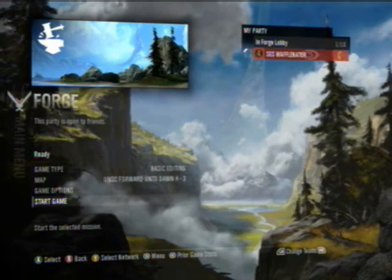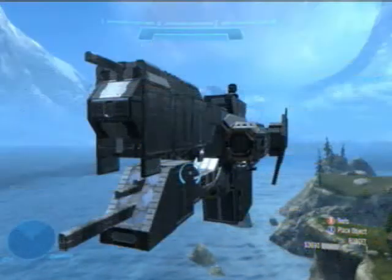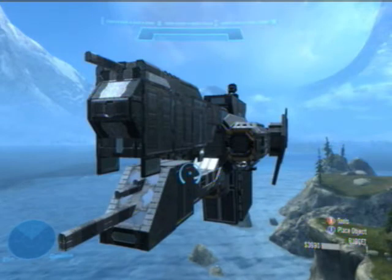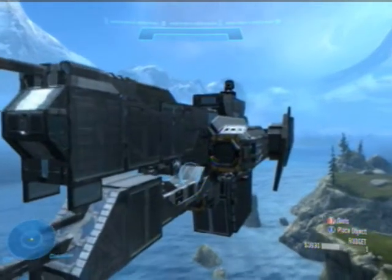For designs, I'll just be showing you them in Forge, so here we go. I will leave all the information below for what the map name is and the creators — I will give all props to all of them. This is a ship, I do believe, from Halo Reach or Halo 3.